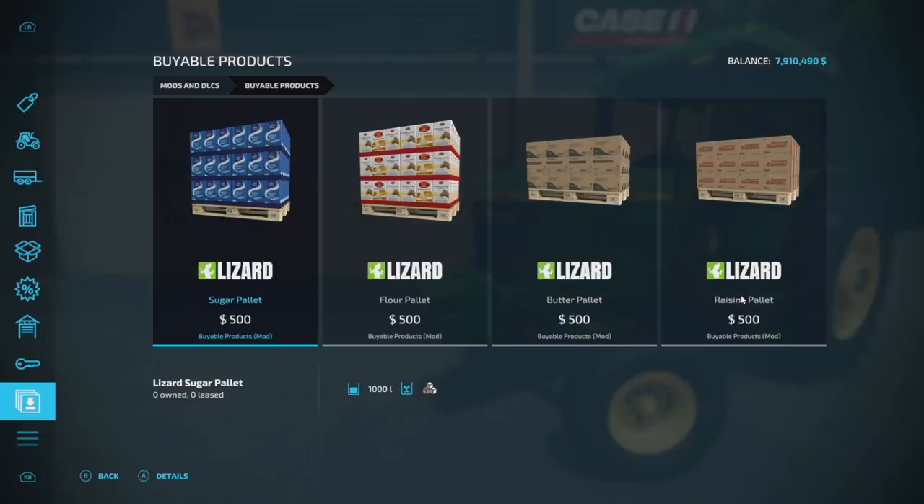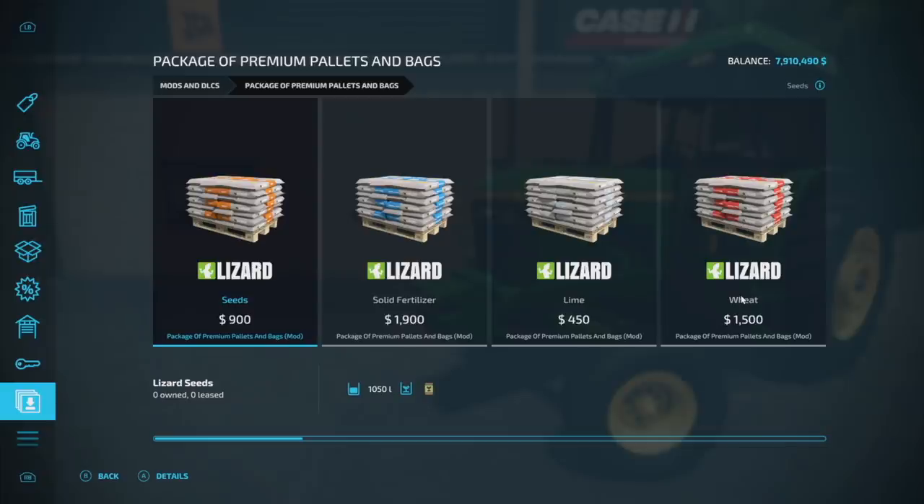Now we've got the Buyable Products mod — four products: sugar, flour, butter, and raisins. These are things you can't just buy right off the bat, but with this mod you can. They're 1,000 liters each, two slots each on console, and 500 bucks. No customization — they just are what they are.